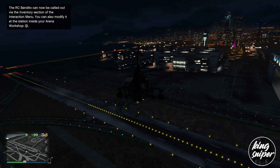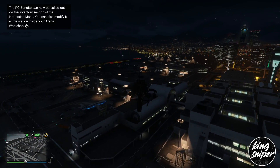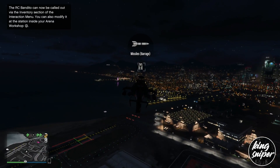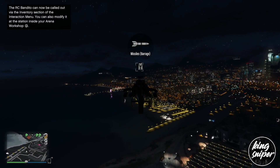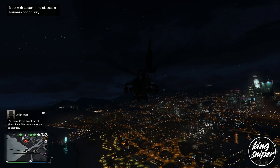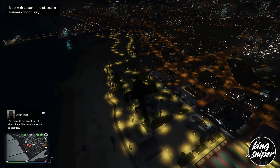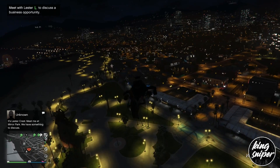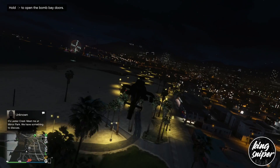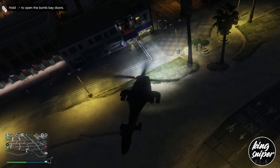Hello guys, welcome to another video. Today I'm going to be showing you how you can get a helmet and a mask on top of each other — the hat and mask glitch after the latest patch of 1.50. This will allow you to have a black undercover or any mask underneath the helmet, so if you wanted a bulletproof helmet with a mask you can do that, or the thermal helmet with a mask.